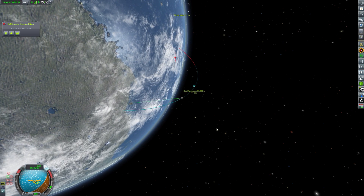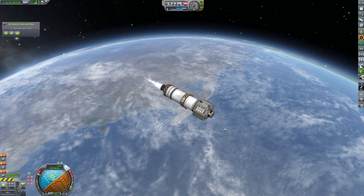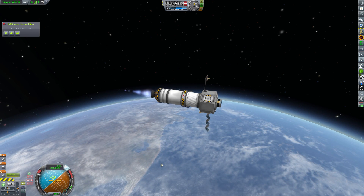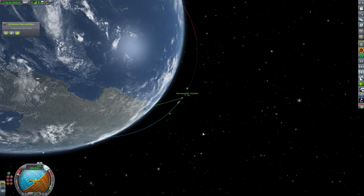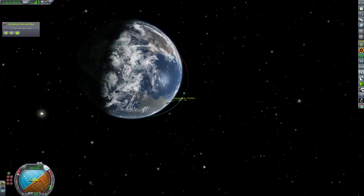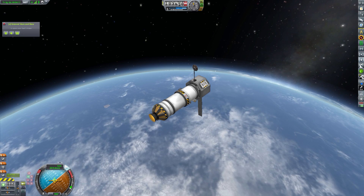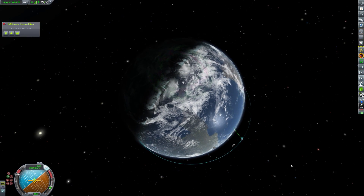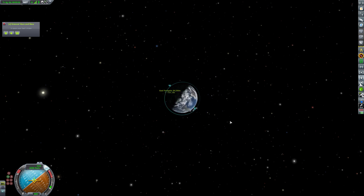We are at around 100 meters per second at our apoapsis mark, so we're firing our Terrier engine stage here. This is basically going to get us all the way up to orbital velocity. We're pulling out that solar panel and extending our antenna so we can communicate back with Gale. We're now around 1800 meters per second in velocity — almost to orbital velocity. As we get up to our apoapsis, we're just going to circularize right as we hit that apoapsis mark. We now have a fairly stable orbit.